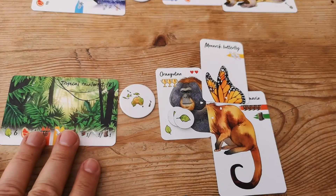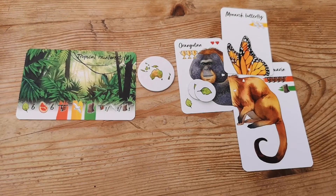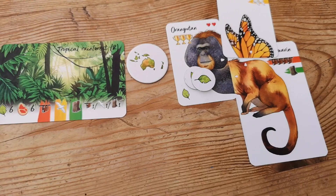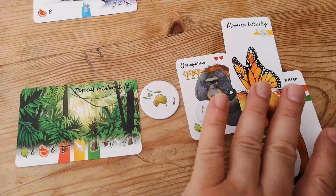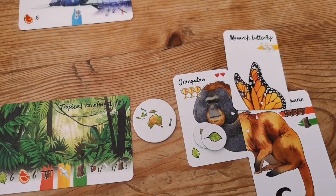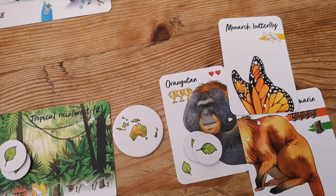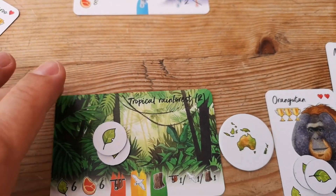Another action I might decide is that maybe the tropical rainforest isn't looking like a good idea. Maybe I actually want to move to the mountains, but the problem is you need to be adapted to the cold. So maybe I'd move to the wetlands instead. Let's just use these two locations - our polar desert and our tropical rainforest.